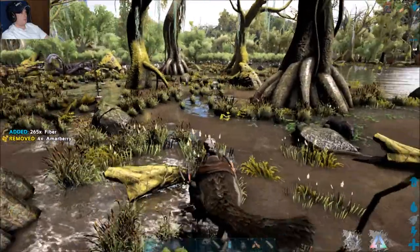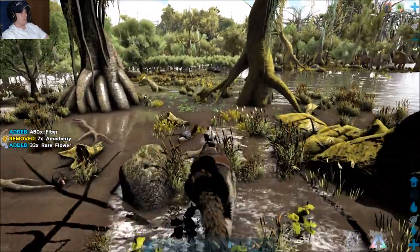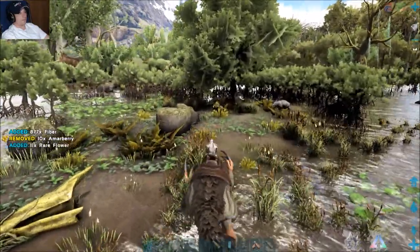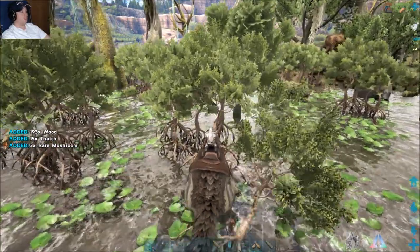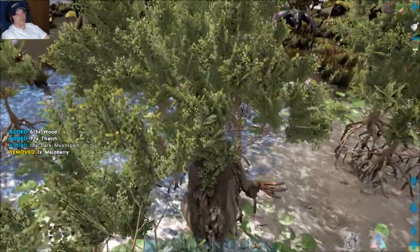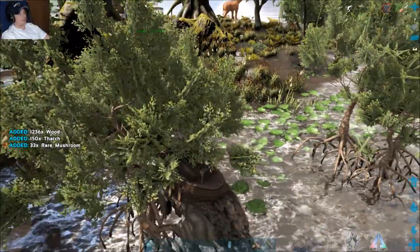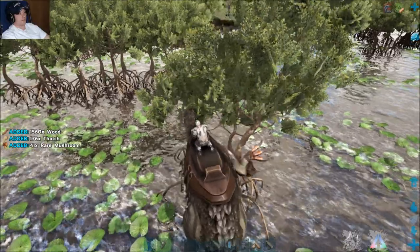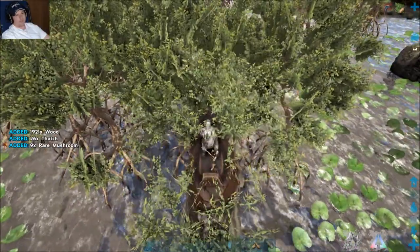Now I'll show you the difference between the Therizinosaurus and the woolly mammoth when it comes to gathering wood — and honestly they probably gather rare mushrooms at close to the same rate. The big benefit with the woolly mammoth is that it's much better at dealing with wood. The woolly mammoth has a reduced weight buff that allows it to carry a lot more wood, so it can carry more mushrooms without having to empty its inventory as often.